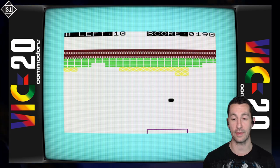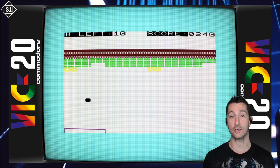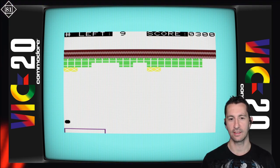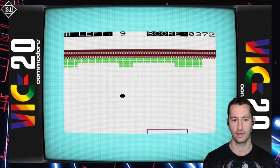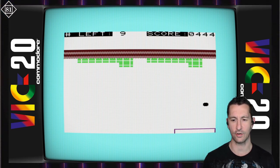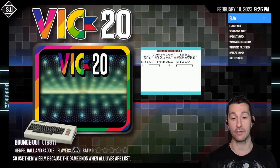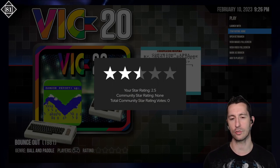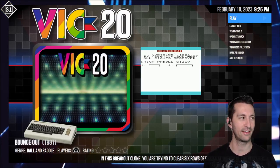Bounce Out gets the job done and feels pretty good. Even though you're not using a paddle, the joystick works well. It's Breakout — does it bring out the kid in you? The VIC-20 has a much better sound chip compared to the Commodore PET, but it's nothing compared to the Commodore 64, which we won't see until next year. Kind of shows you how fast the industry is going. So that's pretty much it for Bounce Out — for the time it is very average standard. It's a ball and paddle game, so we'll say three stars. It works really well and is very fun to play.